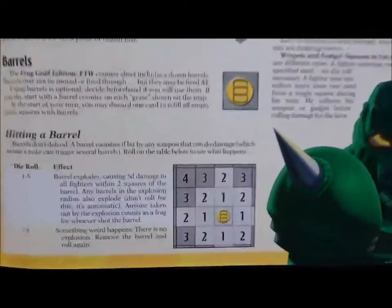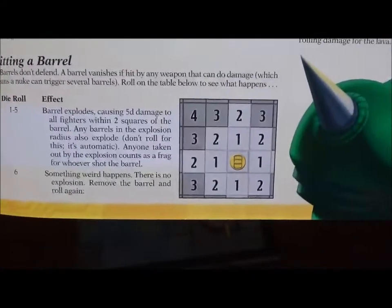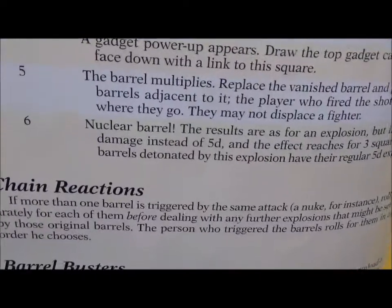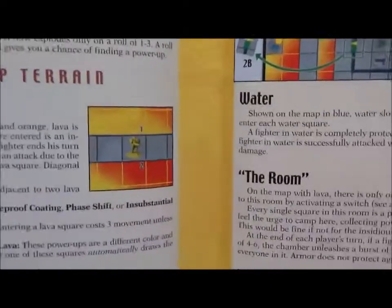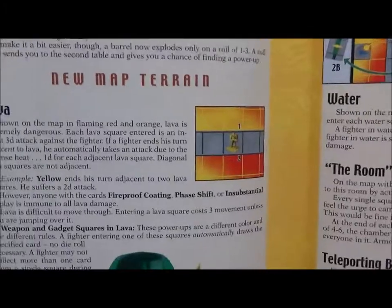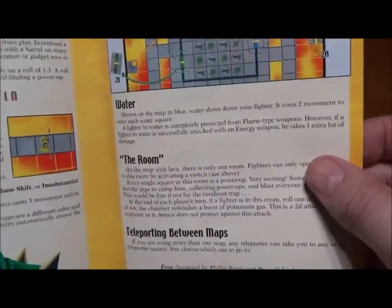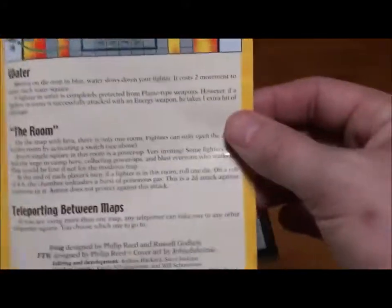There's a section on the barrels and how they explode. There's actually a chart — they either blow up, something bad happens, or something weird happens. Number six is the bad thing: they go nuclear. There's also a rule for chain reactions because one barrel can blow up another barrel and so on. There are rules for lava — in the original game we had acid, now we have lava and water. And door switches, which I think are only on one map, but there's a section for those.